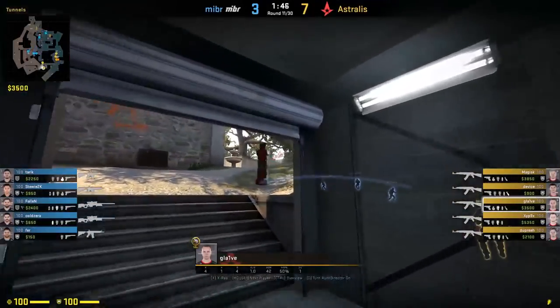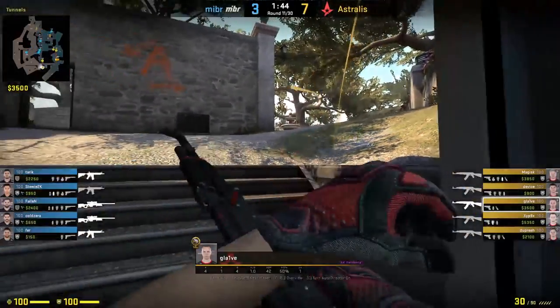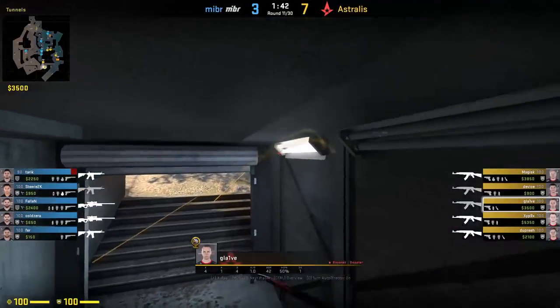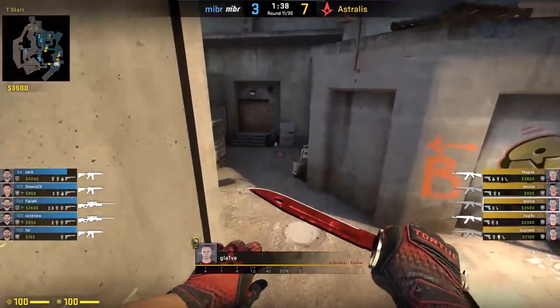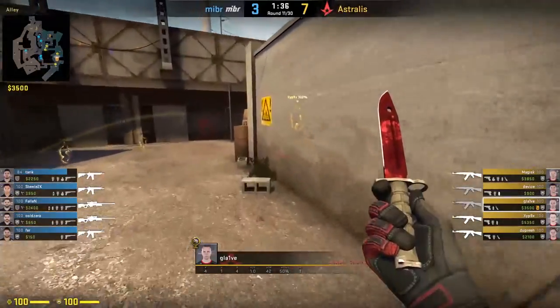Glaive heads toward A and throws a flash and a nade towards fountain to help negate any aggressive plays from the CTs. This may seem a bit harmless, but showing some presence early like this can help buy the time you need to set up for the B execute.